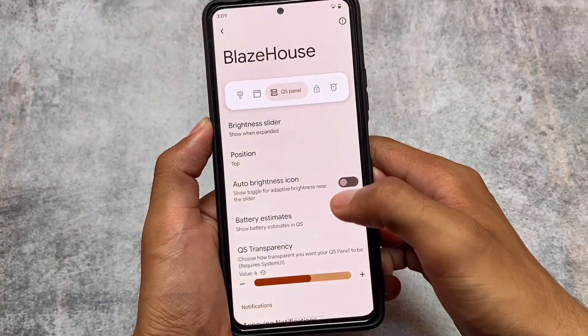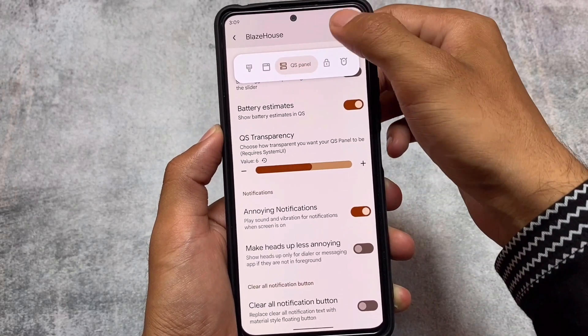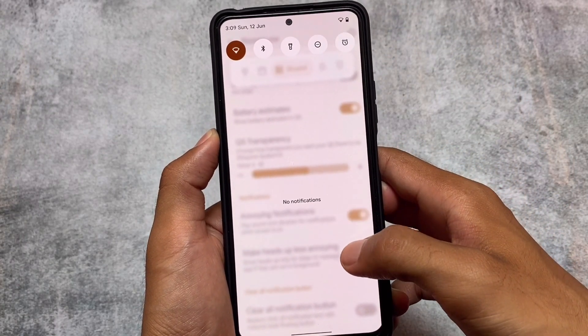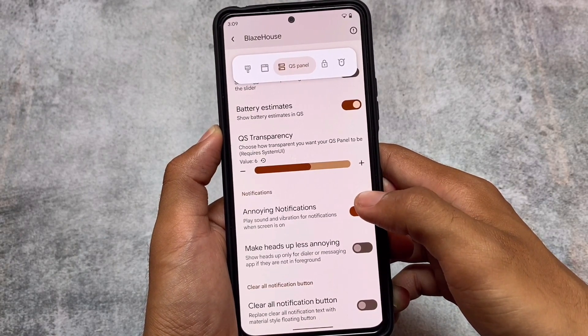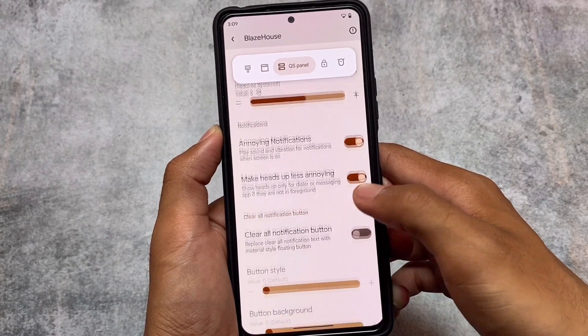You can see the quick settings blur, or quick settings transparency — you can adjust the level. I'm using six; sometimes I use five, six, or seven, which feels good at least in my case.